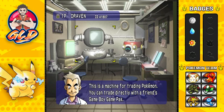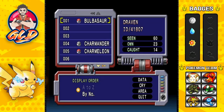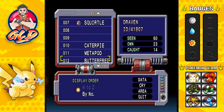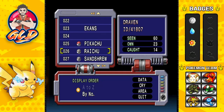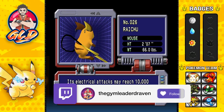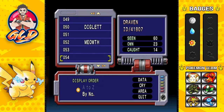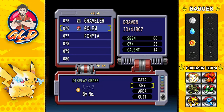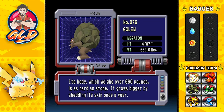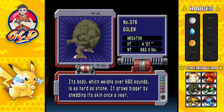We're back in Professor Oak's Lab. Let's take a look at our Pokedex entries. As you can see, we've now seen 60 Pokemon, 23 have been owned, and 14 have been caught. Let's go into Pikachu's entry - the gray basically means we don't have them anymore but it's in our entry. Let's look at Raichu: the Mouse Pokemon, its electrical attacks may reach 10,000 volts. It discharges electricity from its tail so it is not harmed by its own power. And we got Golem right here - the Megaton Pokemon, 662 pounds of pure rock. It grows bigger by shedding its skin once a year.